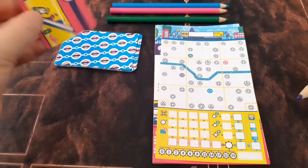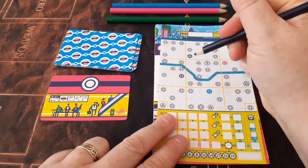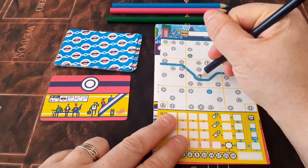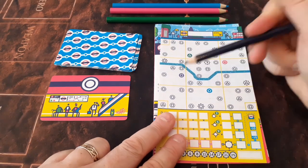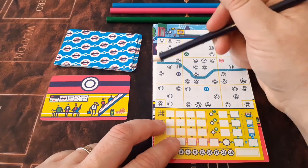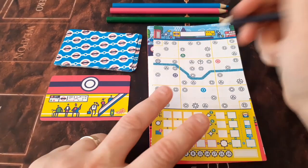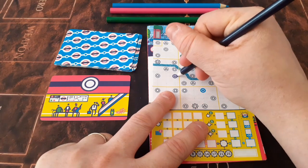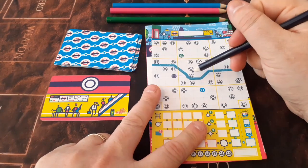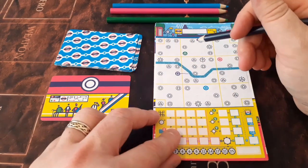We turn over the top cards and we have circles. We are starting here and we need to connect to a circle. We've got a circle here and a circle here — you'll often find there's generally always an option to go to, but as you fill up it will become less likely. We're going to go crossing into here because it gives us a new district and we also cross the Thames, so that's going to score us points.